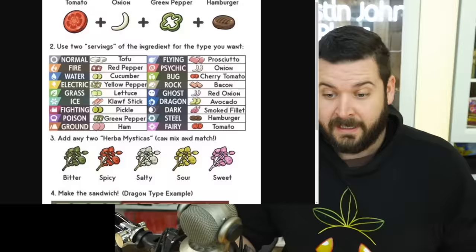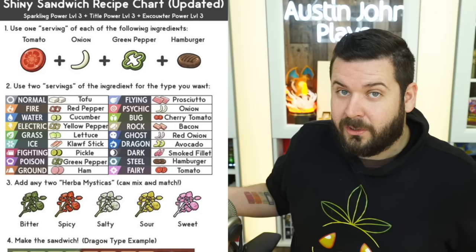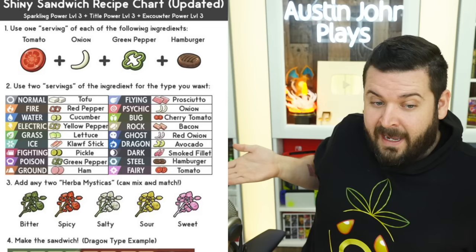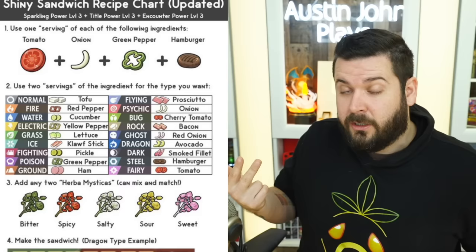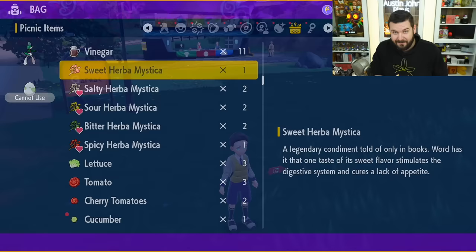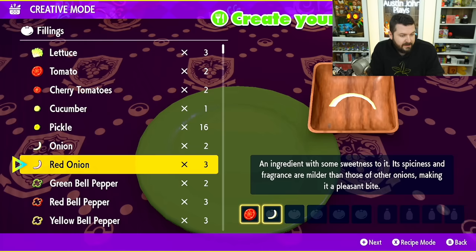As early as 5 a.m. yesterday I received this image and I don't know where it came from — I spent a lot of yesterday trying to find who first made it. Essentially, you're making a burger because you need a hamburger, green pepper, onion, tomato, two servings of any of these ingredients, and any two Herba Mystica. The advantage is this is going to give you sparkling title encounter just like the salty recipes I showed before. However, this is not an easy sandwich to make by yourself. If you're in a group and you don't have two salty between you, yes, I can see this being handy.